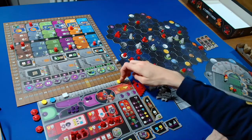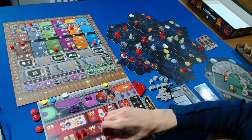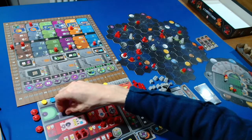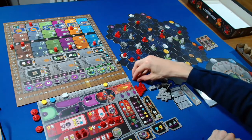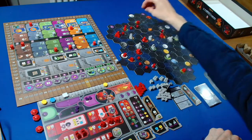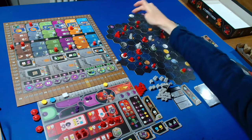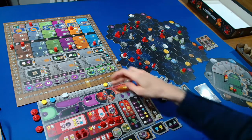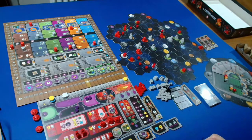I'll spend two ore and three credits to upgrade this into a trading station. Then I can also form a federation - discarding three power tokens to get three satellites, placing one, two, and three. That's four, five, six, seven power in total. I'll take the seven points and six credits token.